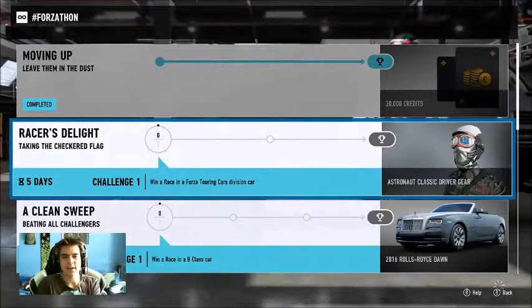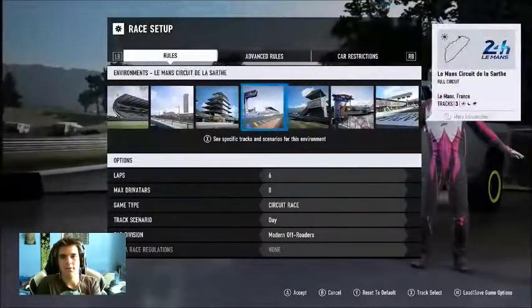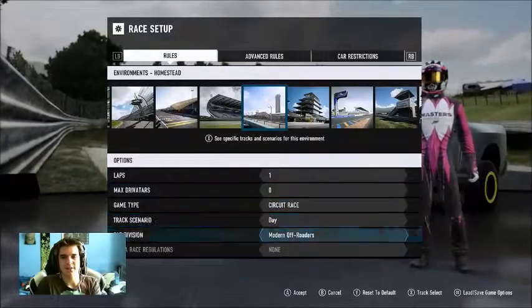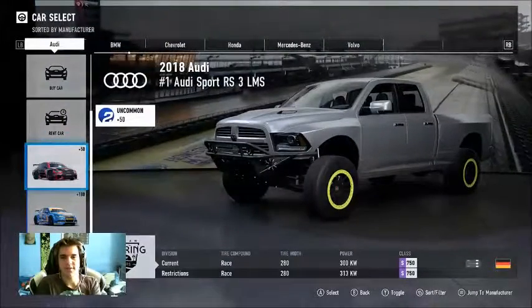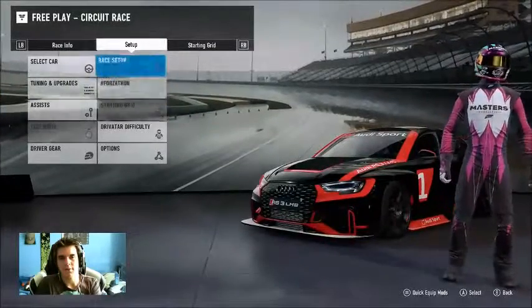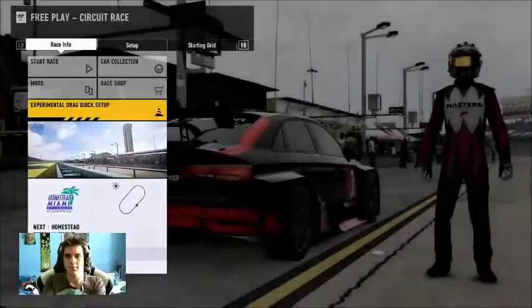But now we need to win a race in a Forza Touring Cars Division car. We might go to the Roestad track. Race setup — Roestad, one lap, zero driver tires, circuit race, day. It was touring cars — Forza Touring. A minute to load. Touring cars — we'll just take this one. Double-check: win a race, Forza Touring Cars — yep, cool. Go to race. Start race.